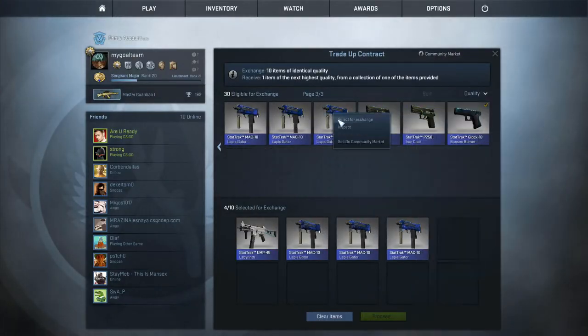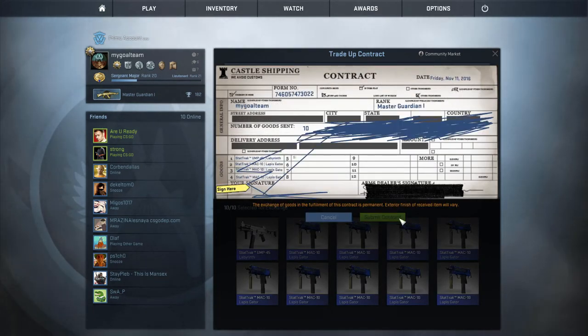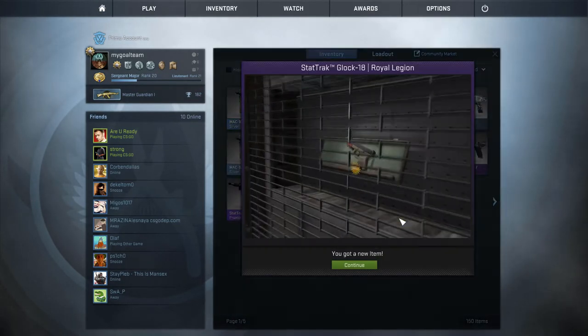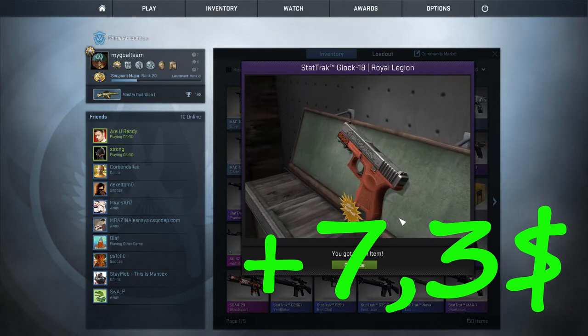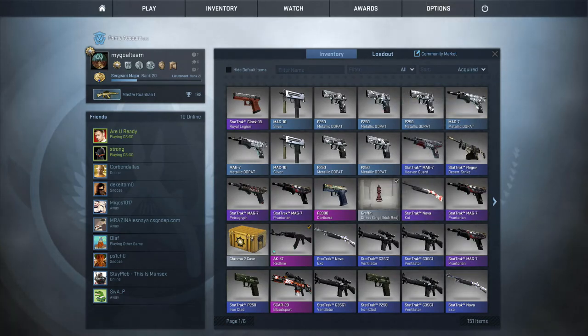We start our trade-up contracts with Wildfire — we can get a really cool Famous Hero Royal Legion. And what do we get? It is... ROYAL LEGION! Yes! We got it! Really nice one, huge profit here. Really cool trade-up, guys, as I said.